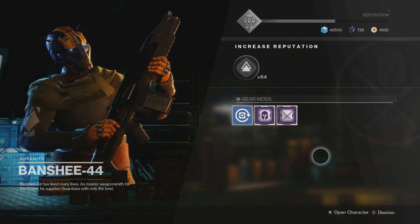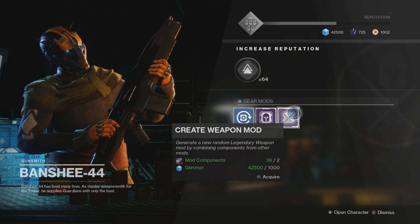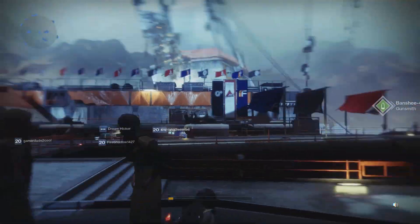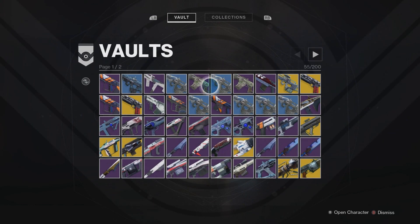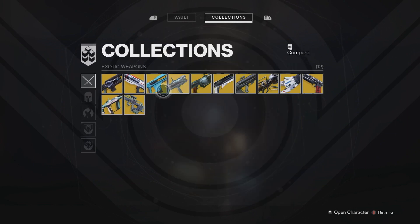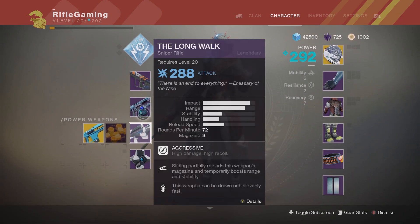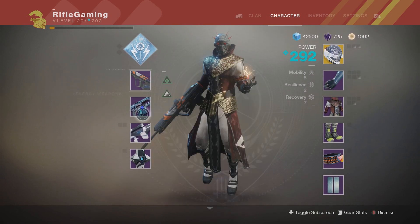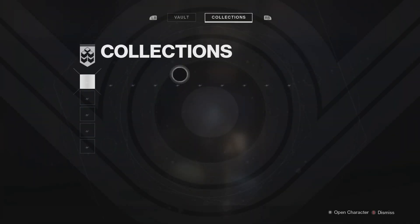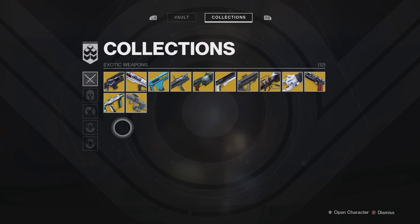So now I've exchanged all that I could exchange from Banshee. Now this is when the farming begins. I only have 39 mod components at the moment — a decent amount, but I'm going to show you a way that's more effective. You want to go to your vault and go over to your collections. First, make sure that your inventory is completely empty so you don't accidentally dismantle a weapon that you like. Put the weapons you want to keep in your vault. Then we want to go to collections and get a bunch of exotics to dismantle.